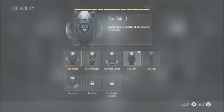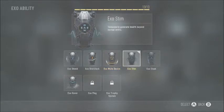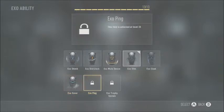Alright, exo abilities. Exo Shield is like a riot shield. Overlock gives you a speed boost — useful for capping flags or getting into hardpoints. Immune Device is like dead silence for about 10 seconds — great for Search and Destroy. Exo Stim gives extra health — I see a lot of competitive players use this. Exo Cloak makes you semi-invisible but enemies can still see you. Hover lets you hover in the air like a jetpack. Exo Ping and Exo Trophy System.